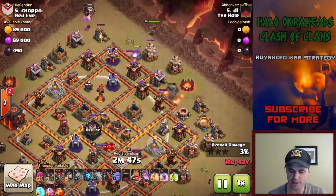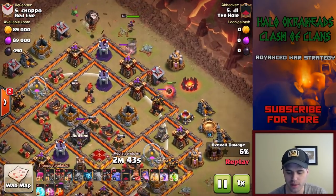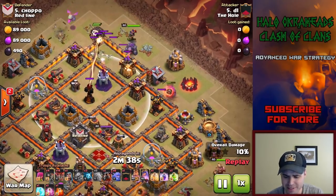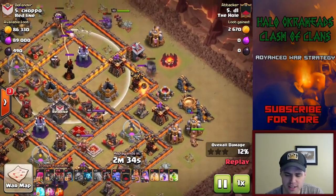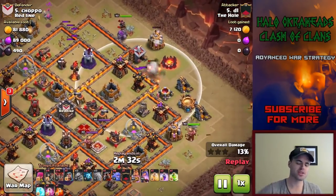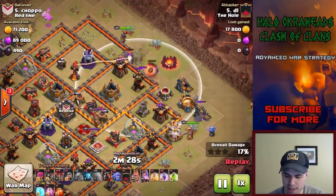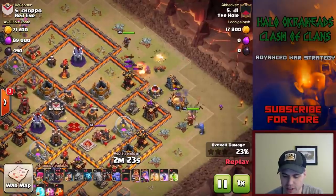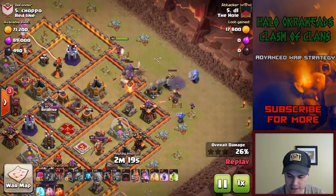Look what happens here - this is going to be a huge funnel, and the queen does have a lot of value up here to the north. Great value up to the north, amazing stuff indeed. However, once she gets into the core, her value just drops off astronomically - she's not really going to get much. She gets quite a bit at the beginning, and then the bowlers and this king - look at this huge funnel here. Tons of value at first, but since then, not quite enough.